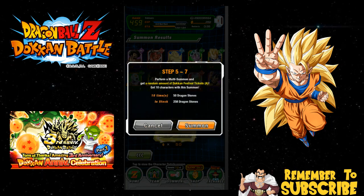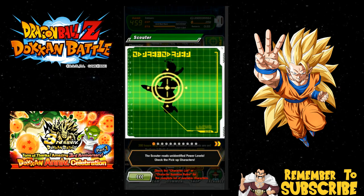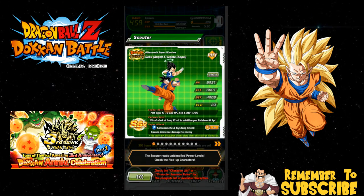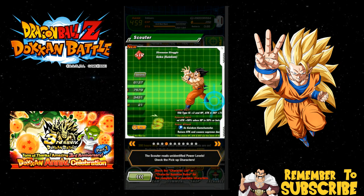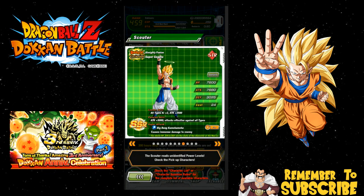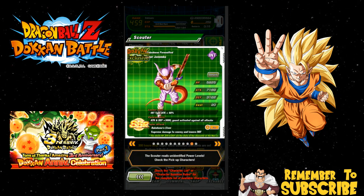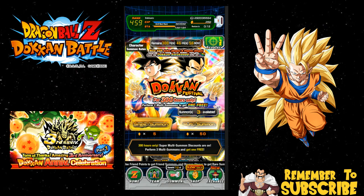Let's jump into it. Just so you know, I am still summoning on this banner — we have the physical Gogeta, and then the four brand new units: Super Saiyan 4 Gogeta, which I'd like a dupe of; Super Gogeta, which I'd like one of; Super Janemba, which I have; and I have him maxed out. 300 hours left on the banner.